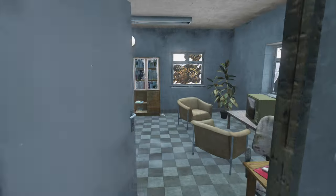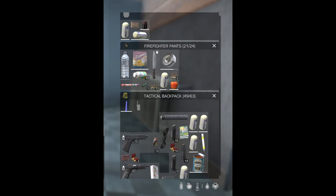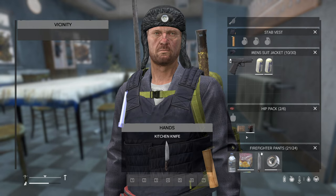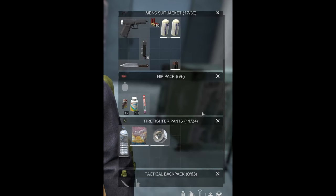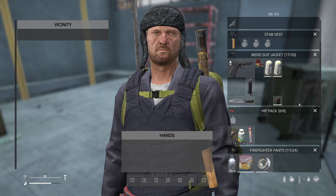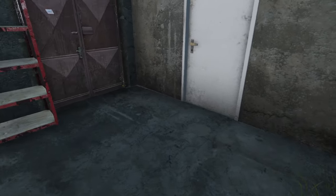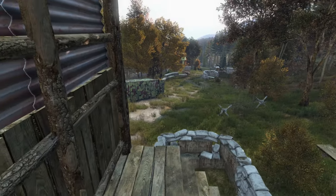Next, you need to manage your inventory better. Carrying too much loot can slow you down and make you an easy target. There's just no reason to ever have a full inventory for 99% of situations. Be selective about what you carry — prioritise essentials and high-value items. This also creates a stamina issue. Just because an item has a use, it doesn't mean that item is useful.